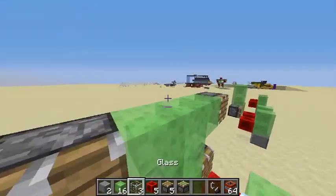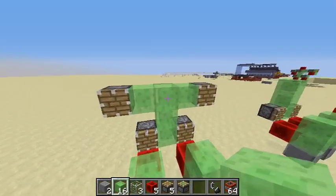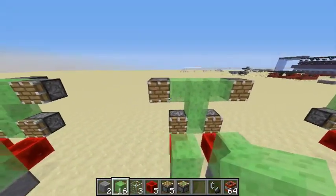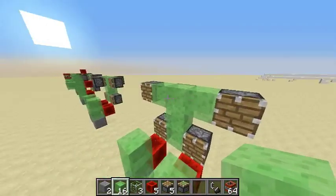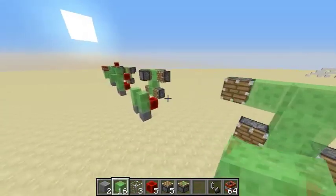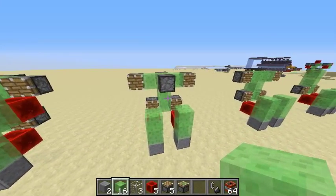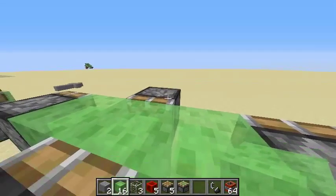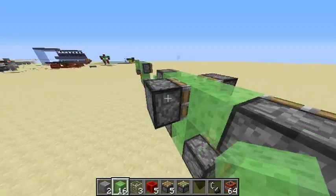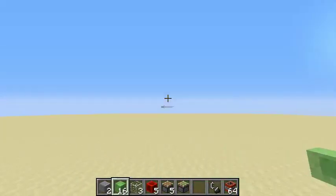After that, take 2 slime blocks and go on either side of the top of the slime block line. After that, place a regular piston right here and right here — these will be the shoulders. Then we're going to be putting in the engine. In order to do that, you need one sticky piston facing here, facing that way, and then a regular piston facing that way.